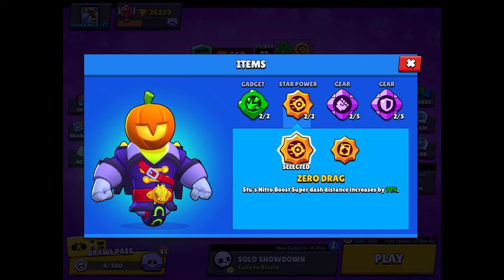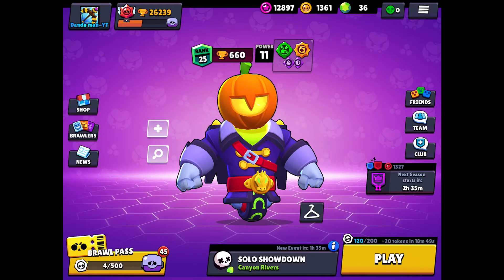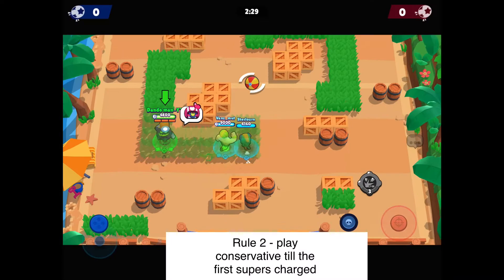Now let's head on to the star powers. The first star power is Zero Drag — Stu's nitro boost super dash distance is increased by seven percent. This is good for escaping brawlers like Mortis, Edgar, and those kinds of tanks that want to get on top of you. However, it's not very spammable. The one I would use is Gata Heal, restoring 400 health — it's just a no-brainer. It's so much more useful than Zero Drag because you can spam it more often, as your supers charge up quicker.